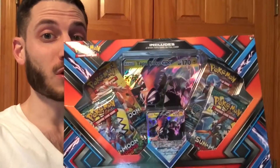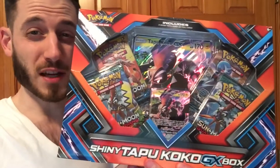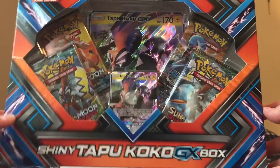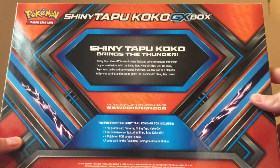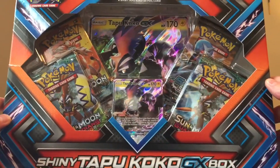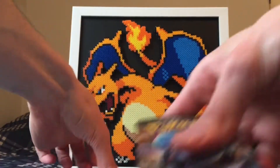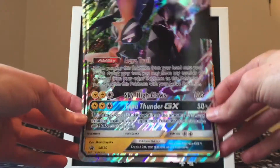Hey YouTube, it's Matt7games. What's going on guys? Today I got a Shiny Tapu Koko box — have yet to open this up. This just came out pretty recently but I'm finally getting around to opening it for you guys, so let's get right into it. All right guys, we are back — here's the front view of the Shiny Tapu Koko GX box. I'll give you all sides of it real quick. I'm sure you've seen these opened already but I am excited to see what kind of pulls I get today. All right guys, I'm gonna open it and I'll be right back.